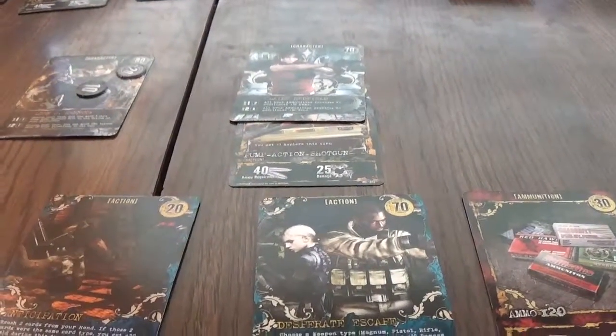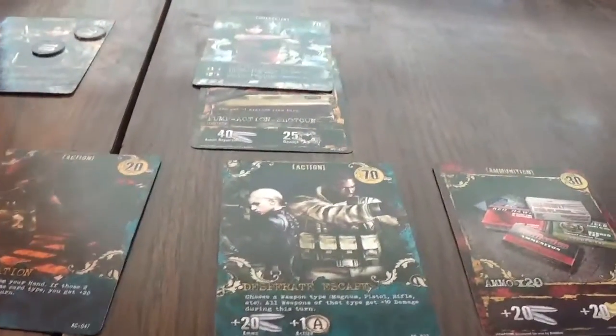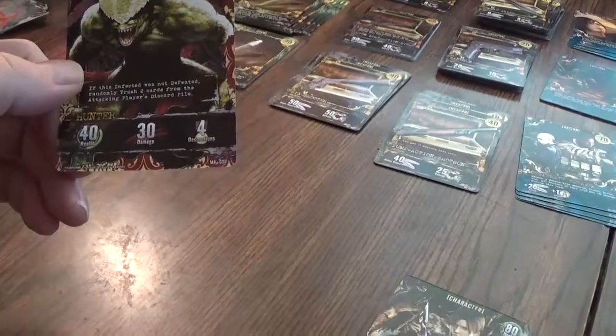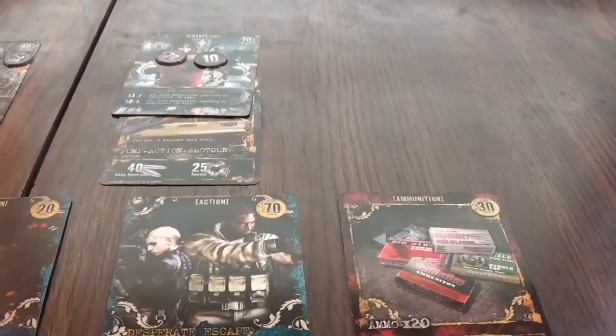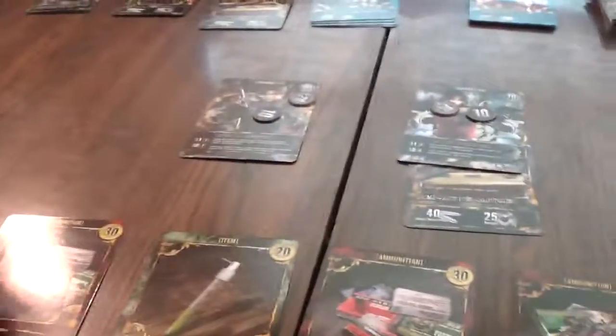I'm going to use this for the shotgun — we're going to choose shotgun, so my shotgun is going to get plus 10 damage this turn, making it 35 damage. I only have 30 gold so I'll buy one of these. She will explore and it's a hunter — we got a problem because the effect randomly trashes two cards from the attacking player's discard pile. Alright, these two are gone. This hunter did 30 damage to Claire because it was not enough to defeat the hunter. What a horrible turn.